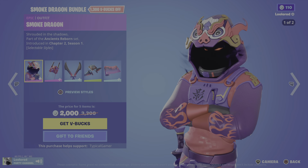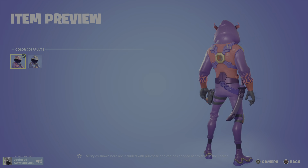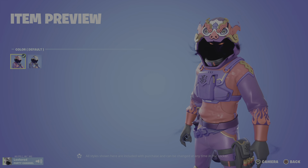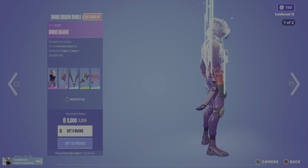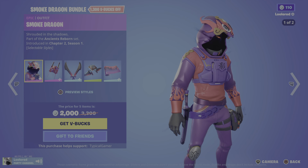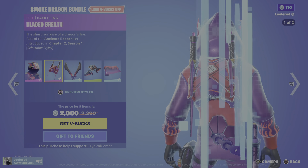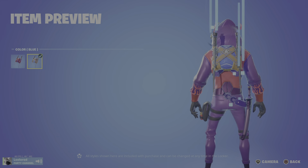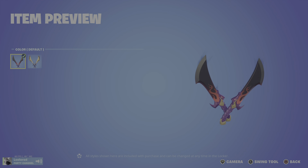Smoke Dragon bundle — we have the Smoke Dragon, part of the Ancient Reborn set. He has a blue style as well — not that simple actually. We got the Bladed Breath — the sharp surprise of a dragon's fire — and the blue style. And then we got Smolders — strike with dragon's breath — nice effects. Then blue.